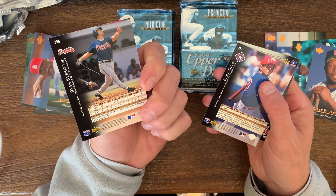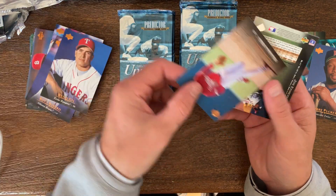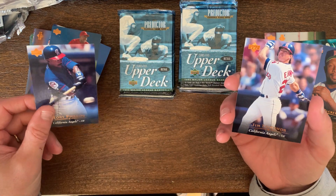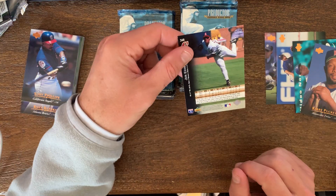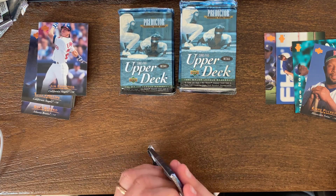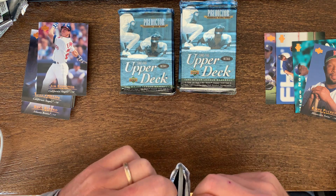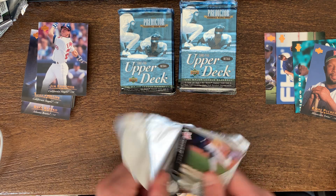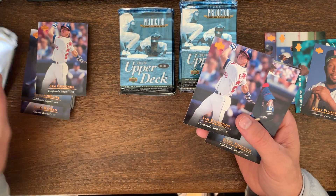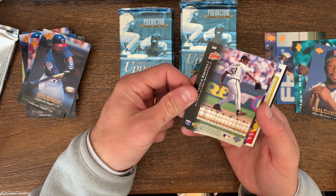Ryan Klesko — like his rookie, but put him aside. Benji Gil, Charlie Hayes. Jim Edmonds — he had a good career there for a while. Obviously Jim Edmonds made that ridiculous catch out in center field, usually in the top-10 plays. And then we got another Jim Edmonds card, so we got two of those. Tony Phillips on the back side of that one — two Tony Phillips, looks like they go together.